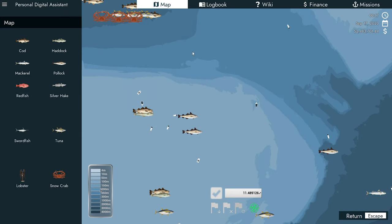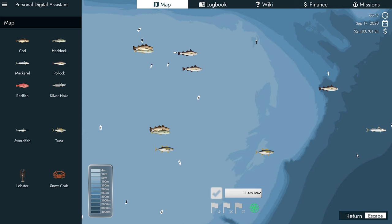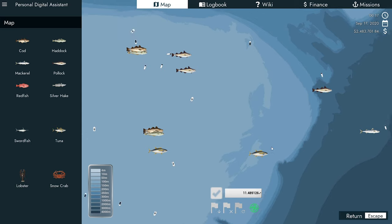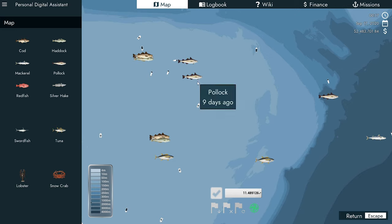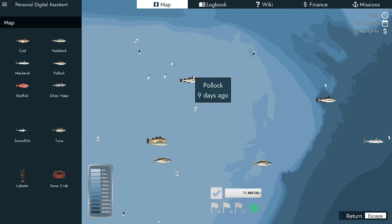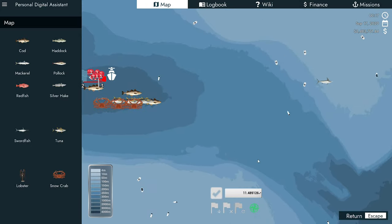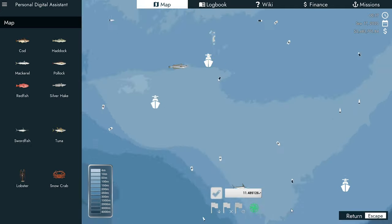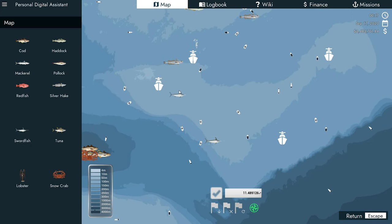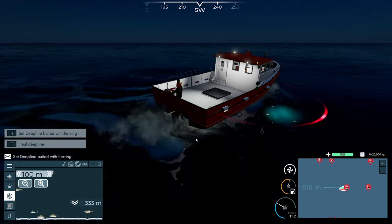If we have a look, the tuna was found here and then here 18 days ago, so nothing's telling us there's no tuna still here — they're just obviously heading directly this way, going around in a circle. Those are our pollock markers, let's remove ours. We could still come down here and have a look, and the swordfish are heading this way. I'm pretty sure they're heading this way, so we can go out and try and get some swordfish if we need to.